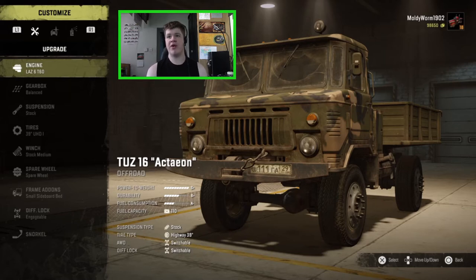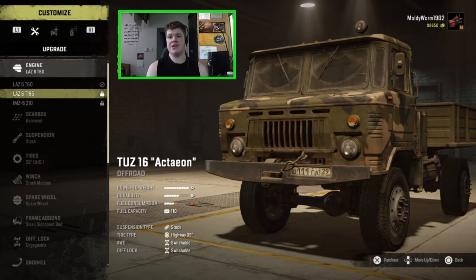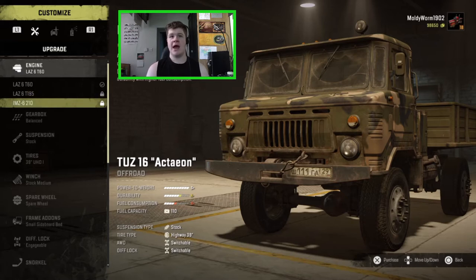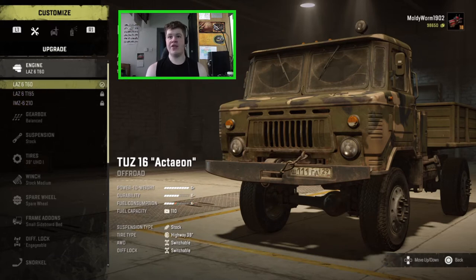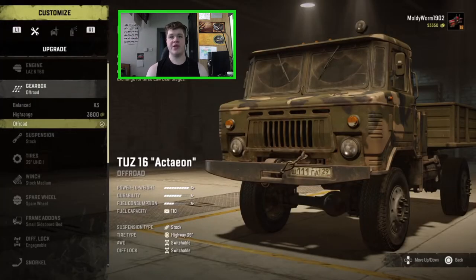I've gone ahead and got the most important upgrades. There are a bunch of different engines — you can put in the LAZ6 T195, but that doesn't improve anything and actually decreases fuel consumption, so there's no point. The IMZ 6 210 decreases fuel consumption but does increase durability. However, the stock engine has a minus fuel consumption, which is pretty good, and the power-to-weight ratio is S-plus — the best you can get — so I'm leaving the stock engine in and putting in the off-road gearbox, which also increases durability.